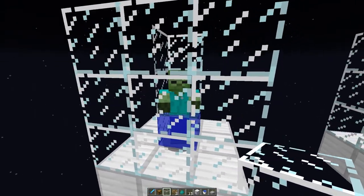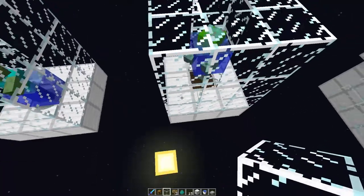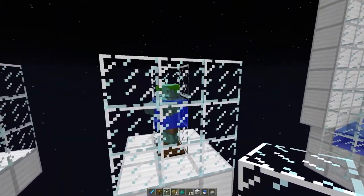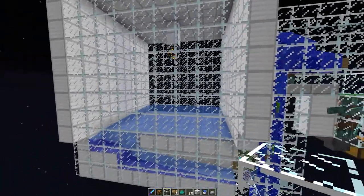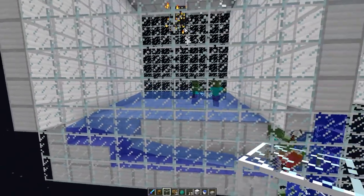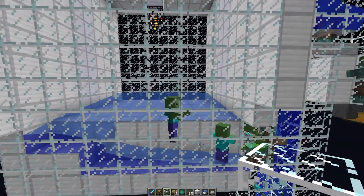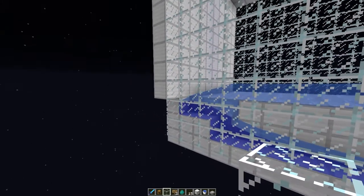No longer will zombies convert to a drowned when they're standing in waist-deep water. Now their face has to be in water to convert. What I've done here is, like our normal spawning chamber, I've dropped the platform down by six blocks so that immediately once they spawn, they're out of the spawning area, making this thing more efficient.